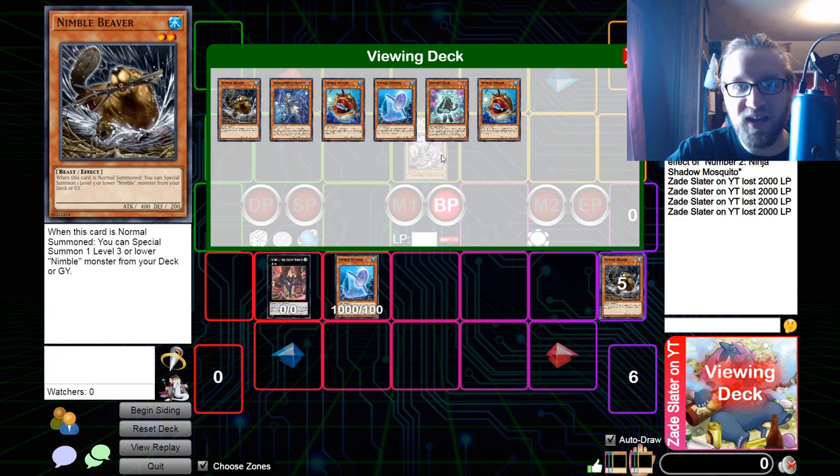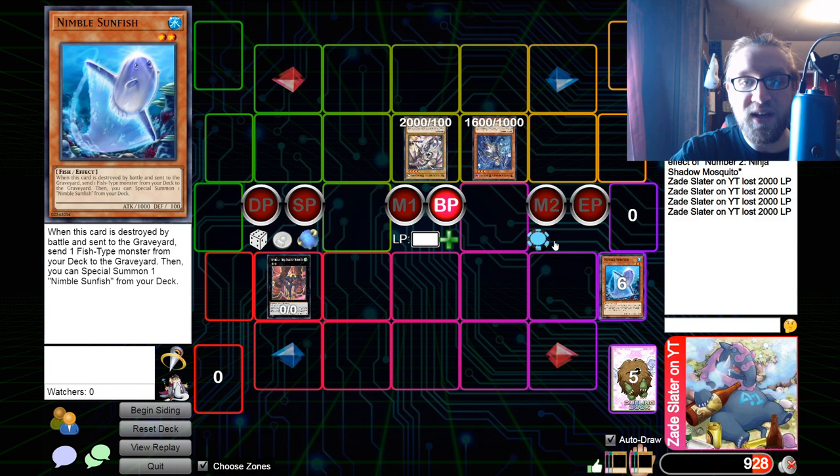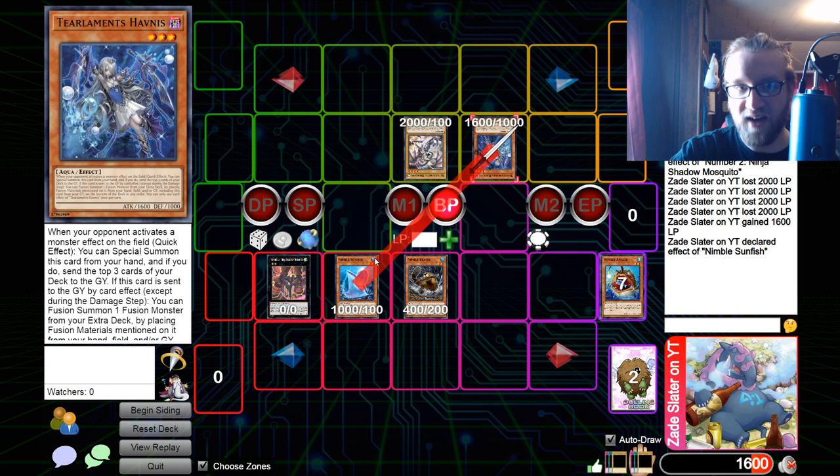But say this wasn't enough to kill — say their monster was only a Halvness. Instead of being 8000 damage, that would've only been 6400, so he still has 1600 left. We can trigger this Sunfish again — it's also not once per turn, just when destroyed by battle — dump another Angler, special summon our last Sunfish, then trigger Angler to summon a Beaver.